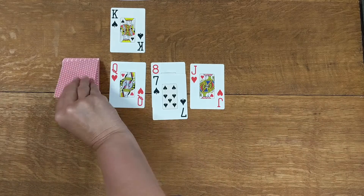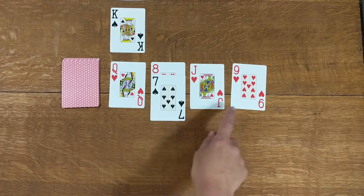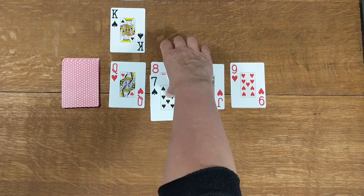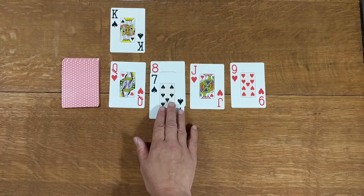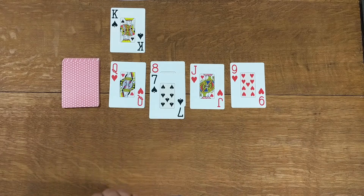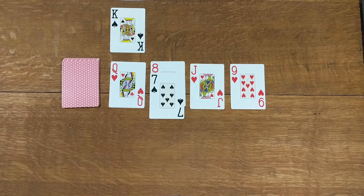Then we're going to flip over a card from the demon to take its place. If this was a black nine, I could pick up both of these cards and put them on top — in this game it's fine to move a pile. But it's a red nine, so we can't do that.